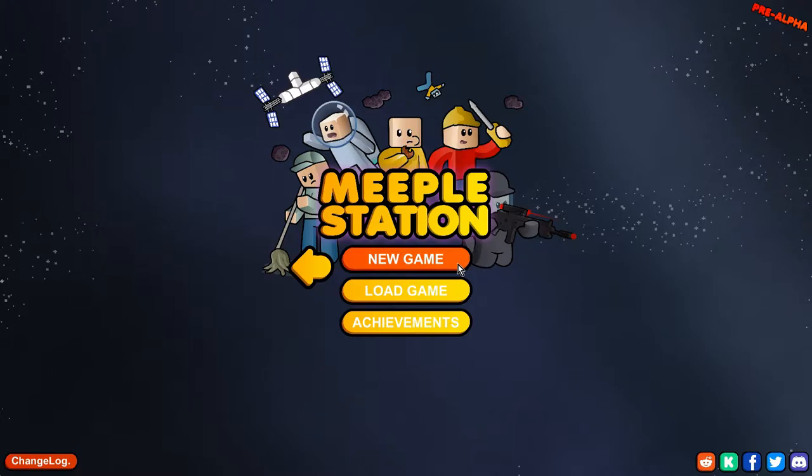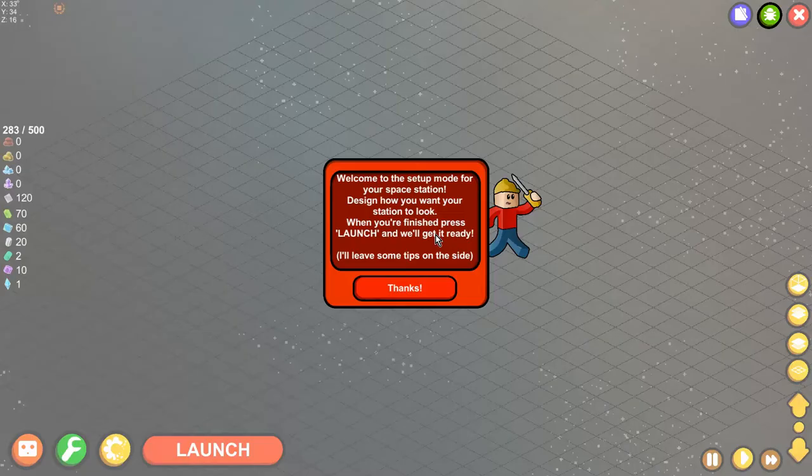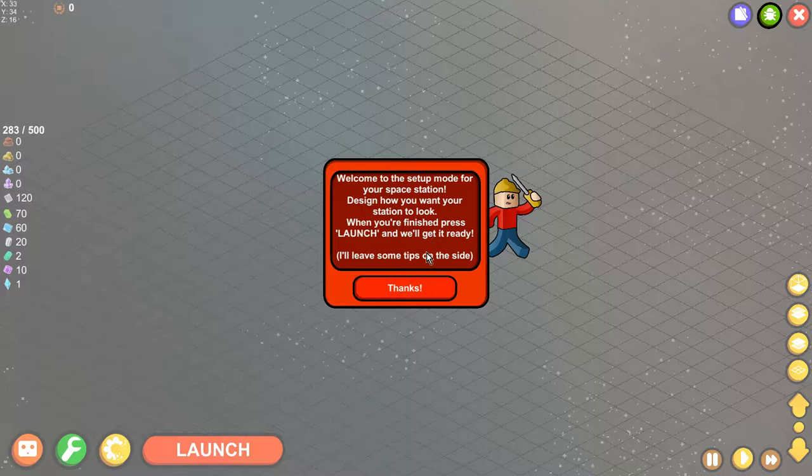It's going to be about building our space station and keeping our Meeples happy. I can pick only the tutorial or classic game. I already played the tutorial, so we are going to pick classic and yeah, let's do challenging mode. Alright, welcome to the setup mode.